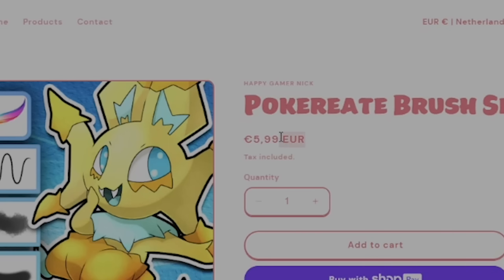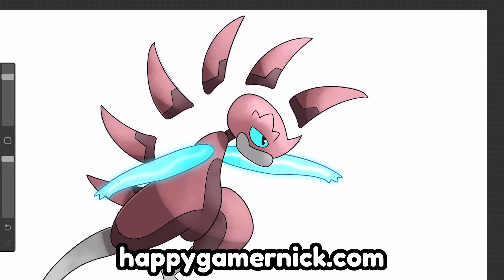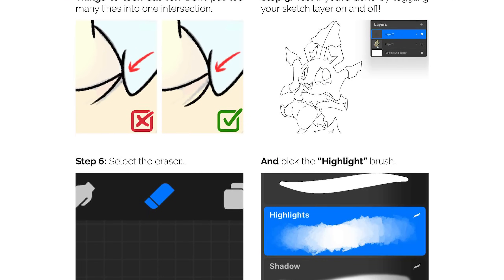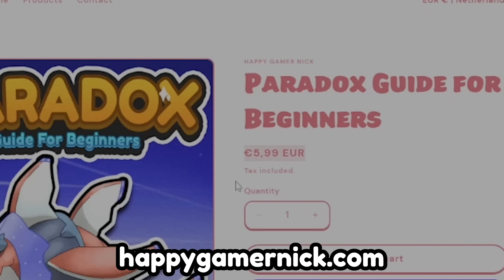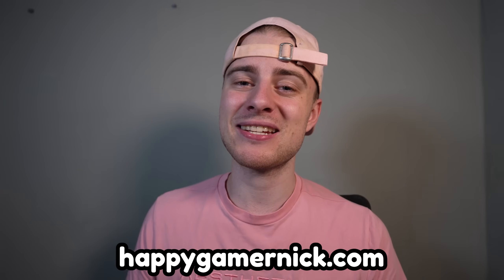I created a brush pack with all my favorite brushes. I use each of them with every drawing that I make, so if you want to draw in the same style as me, I recommend checking out our website. For only 5.99 euros, you can get the Pokreate brush set, which you will be able to use in Procreate. It includes an amazing line art brush, a highlight brush which instantly makes your pieces look a lot better, and many other fantastic brushes. I also created a written step-by-step guide on how to create Paradox Pokémon. It's easy to follow, and I added a bunch more tips you can use while drawing. You will also get the work files of the two Paradox Pokémon we created, and I added two work files with just the line art so you can practice coloring and shading. This guide is also available for 5.99 euros on my website, but I made it into a combi deal for only 8.99 euros for both of them — that is a 25% discount.